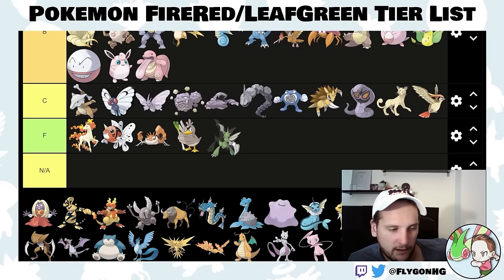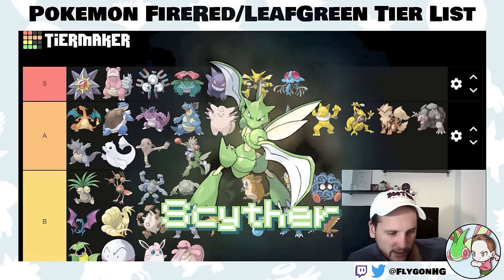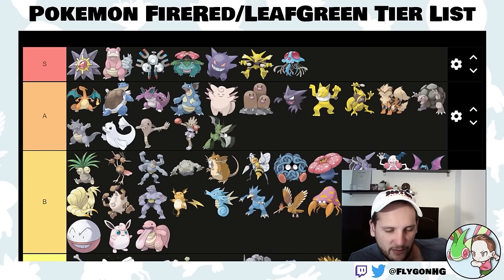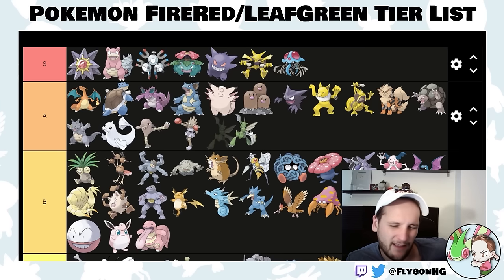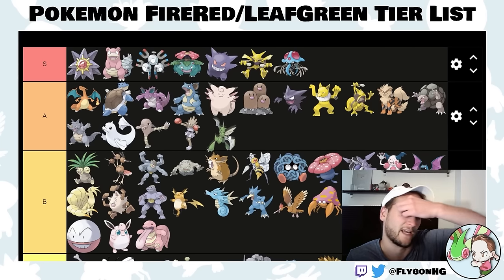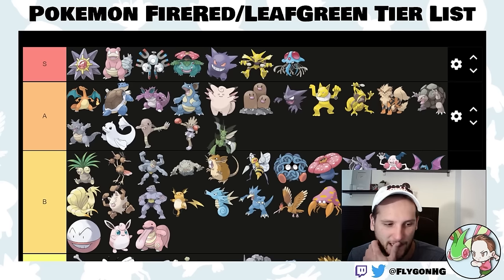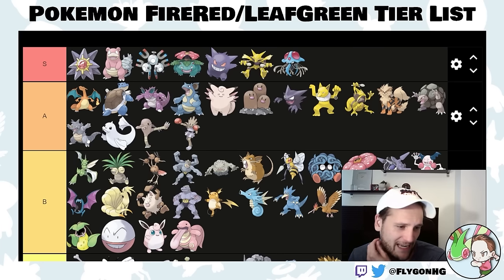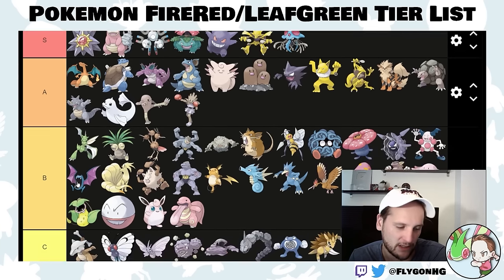Scyther! Scyther's really good. It actually has an attack stat and learns Swords Dance — unlike Farfetch'd. Let's put it in A-tier. You're probably not going to catch this unless it's FireRed exclusive and you either don't get the Eevee from Celadon City, buy it at the game corner, or get super lucky in the Safari Zone. Its move pool is pretty lackluster here without X-Scissor, so you'll be stuck with Wing Attack and Return, but it's a very solid and surprisingly bulky Pokemon.